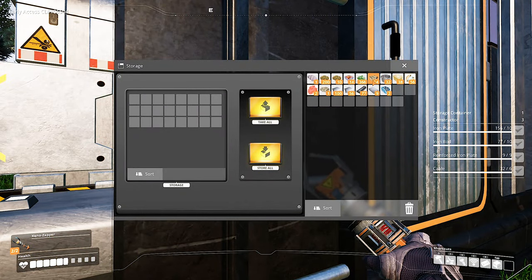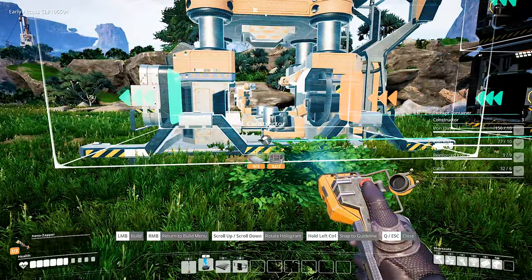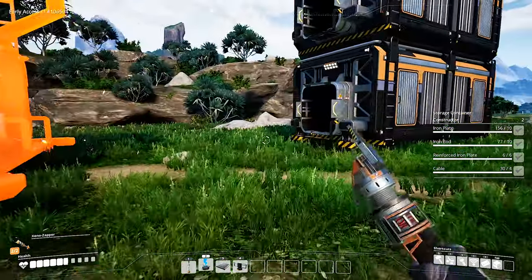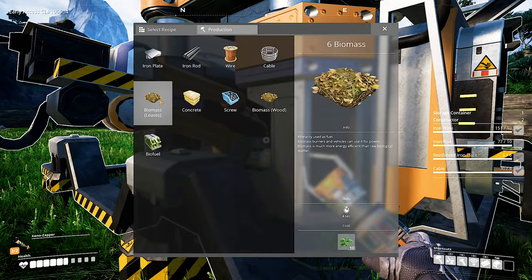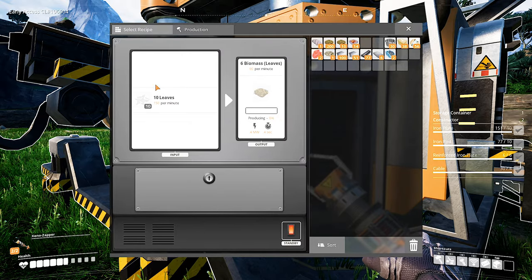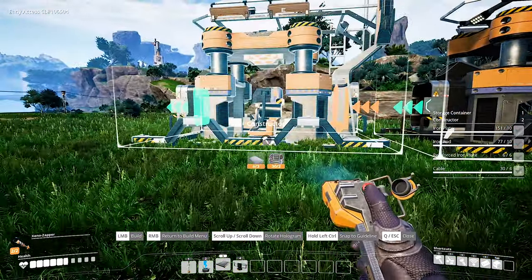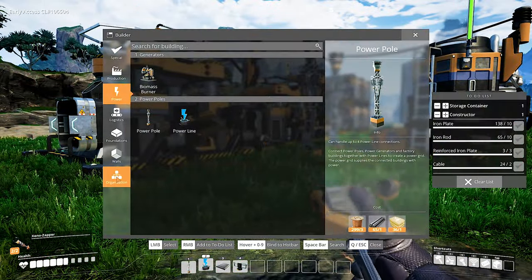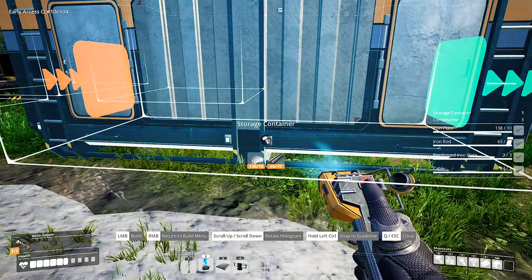On this one I'm going to put wood, and on this one I'm going to put leaves. I'm just going to keep this simple for now because I don't have my splitters and mergers yet. I'm just going to make biomass from wood for now, and then make fuel from biomass. We're going to have a storage container at the end of this factory to store my fuel.